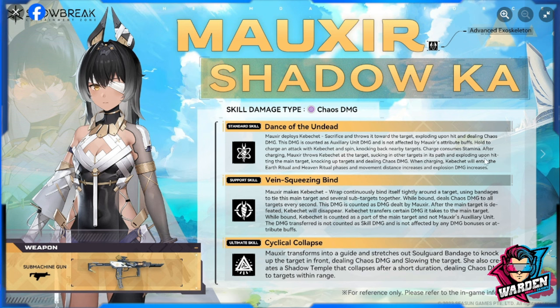The charge consumes stamina, which is weird - we don't know how much yet. After charging to max, Mauxer throws Kabichet at the target, sucking in other targets in its path. This is similar to five-star Freesha's standard skill, so they'll eventually be compared. After sucking targets in, it explodes upon hitting the main target, knocking up targets and dealing chaos damage.